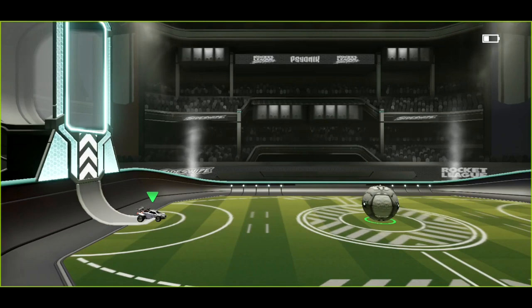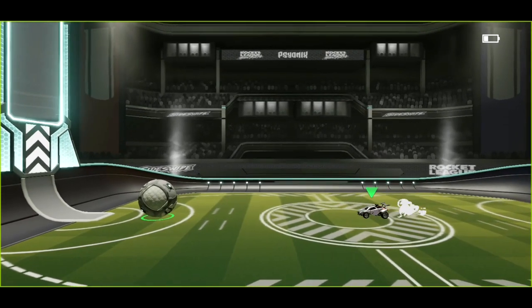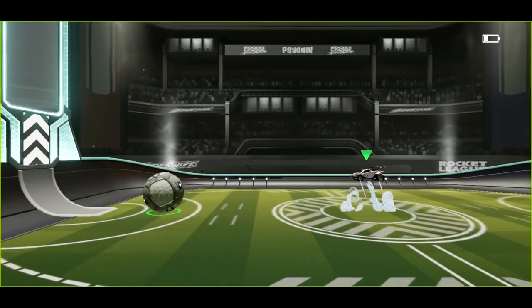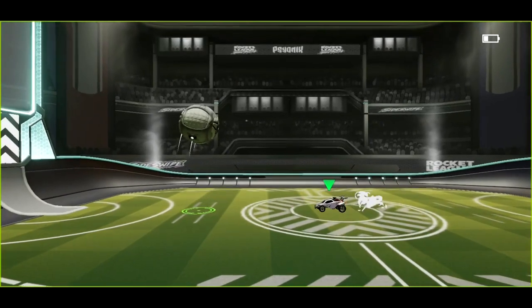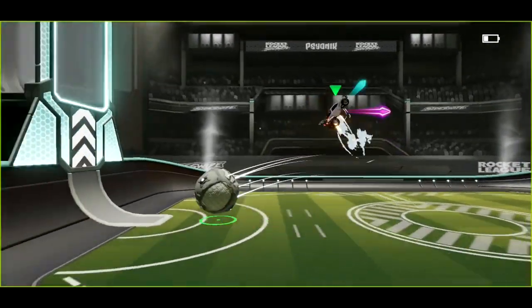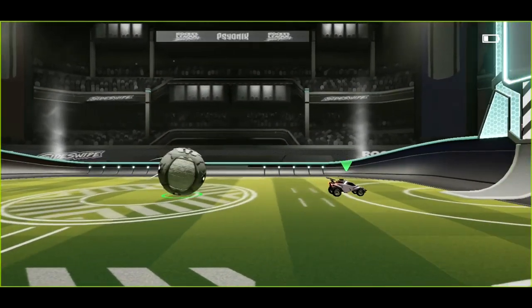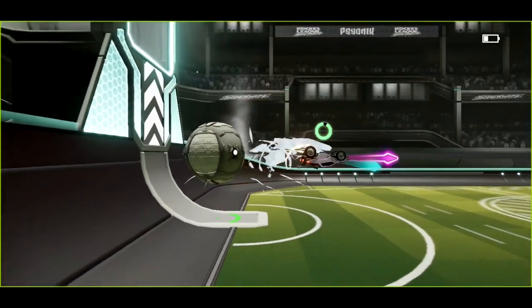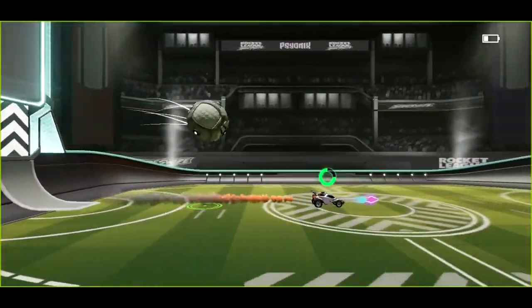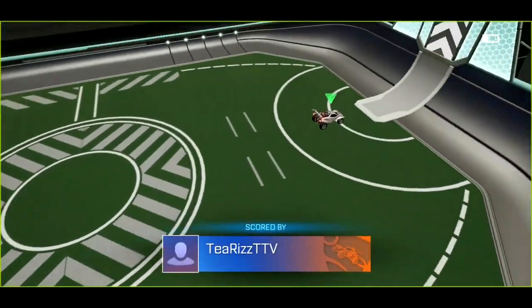Let's go on to the last advanced mechanic — the jump shot or the gold shot. Similar to the purple shot, but with this one you're actually facing away from the ball as you hit it with the backside of your car. You don't need to neutral jump like before; you end up just hitting the ball on the backside of your car and it goes gold. It is much safer because it puts you in a safer position — say if you're attacking and you were to flip backwards, you'd be in a better spot. The gold shot is not as powerful as the purple shot, as you can see it's not going as hard and fast, but it's much safer. And if that was blocked, I'm in the right position to save it.